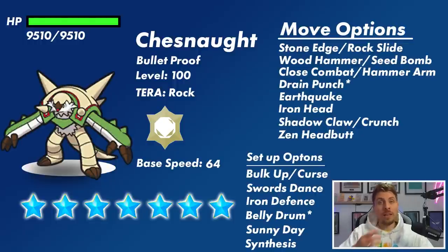It's going to be level 100 and will have that 30x multiplier to its HP, so we'll be sitting at around 9,510 HP — that's the damage you're going to have to do to remove this from the field. It will likely have its hidden ability Bulletproof.